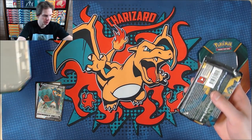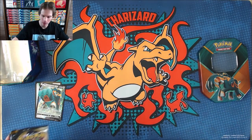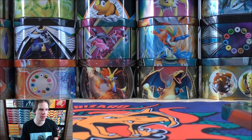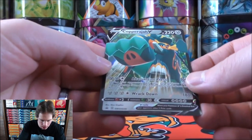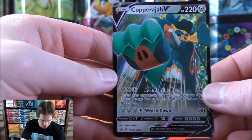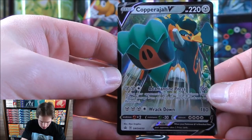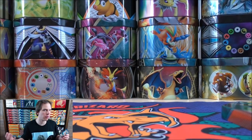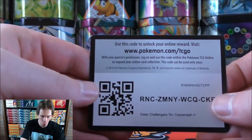The booster packs inside are Rebel Clash, Rebel Clash, Sword and Shield, and Sun and Moon base set. From Rebel Clash I'm looking for the Frosmoth Secret Rare or some type of Boss's Orders — I'll take the Rare Holo, the Full Art, or the Rainbow Rare. The Copperajah V here is SWSH030. Metal-type Pokemon are very popular, especially Zacian V combined with Arceus, Dialga, and Palkia GX — it's one powerful deck.